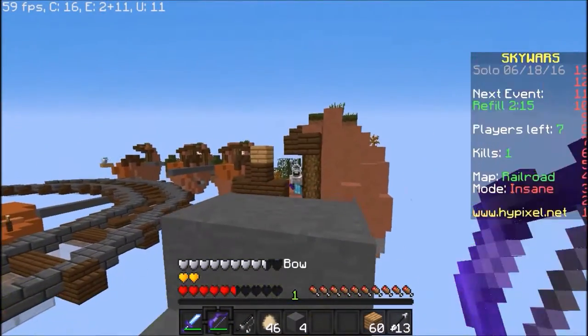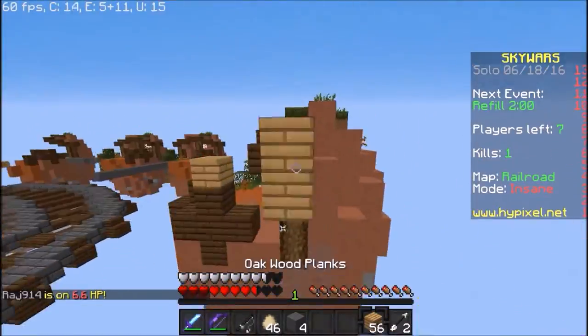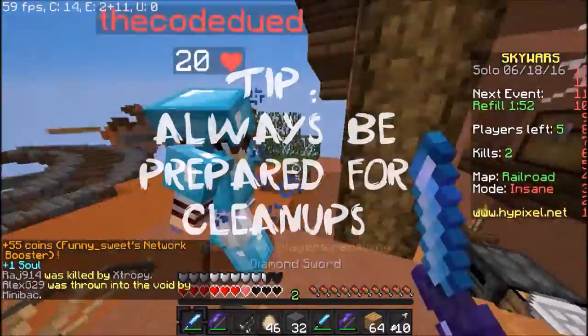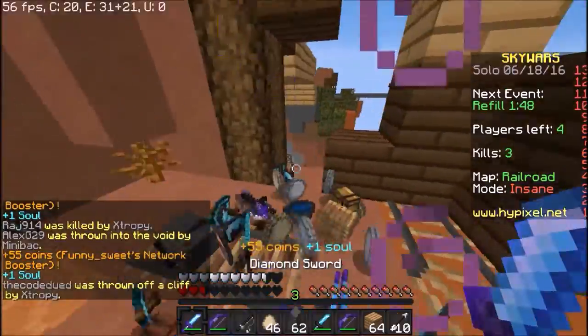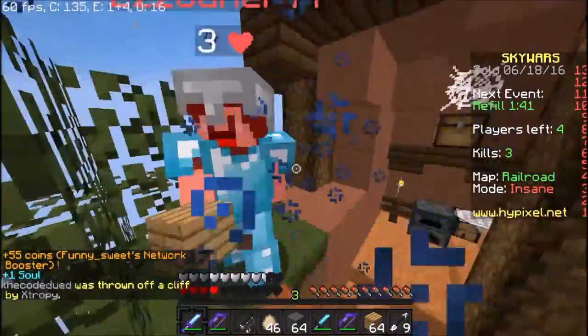Let's fast forward a bit till I make it to his side. Okay, here we are. Now I'm fighting him and I already saw in the corner of my eye that someone is coming. Always be prepared for cleanups, because they are always there. And you think you're ready? But another one is coming. Be prepared — it's really important and you don't want to get stuck getting cleanups.